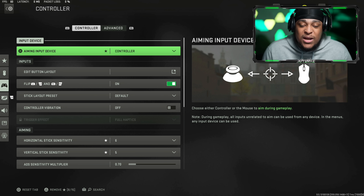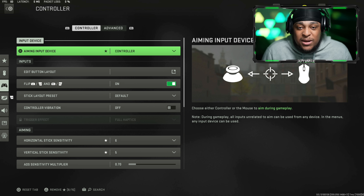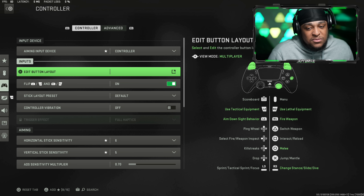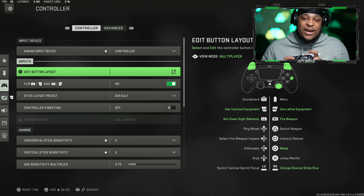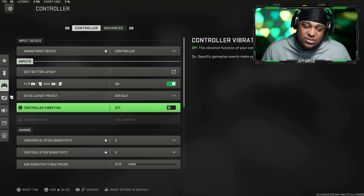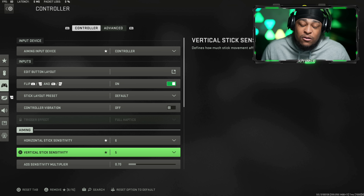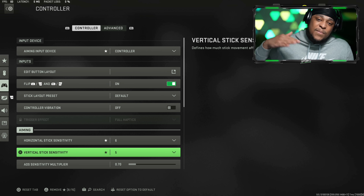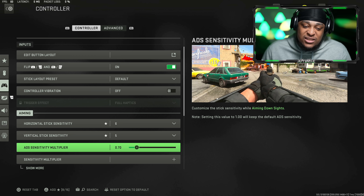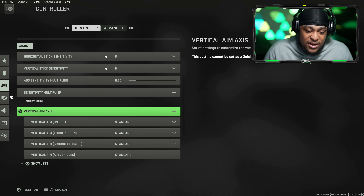Starting off with controller settings — I play on a PS5 Battle Beaver controller with an X button and Circle button for back buttons, and sensitive click triggers. For button layout I play on Tactical Flip, so I shoot with R1 and aim in with L1. Controller vibration is off — I don't even have rumbles in my controller anyway. For horizontal sensitivity I play on six. I was on four vertical at first, then switched to five — my centering got way better and I can snap up and down faster, but six was too fast.